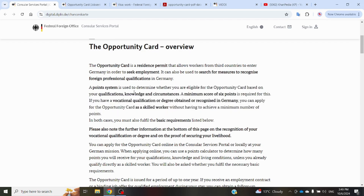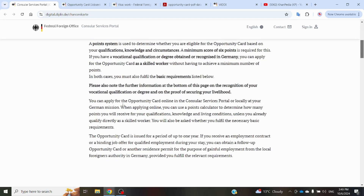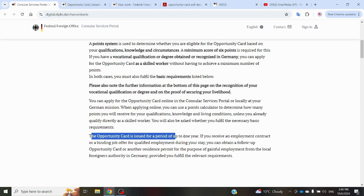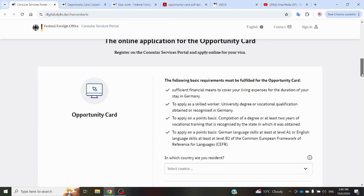But if your degree is not recognized in Germany, then you have to score a minimum of six points in the point system, which we will discuss later. You can apply for the Opportunity Card either online or through your local German embassy. It will be issued for a period of one year, and if you receive an employment contract during that time, you can convert or extend your Opportunity Card to a Blue Card or residence permit.